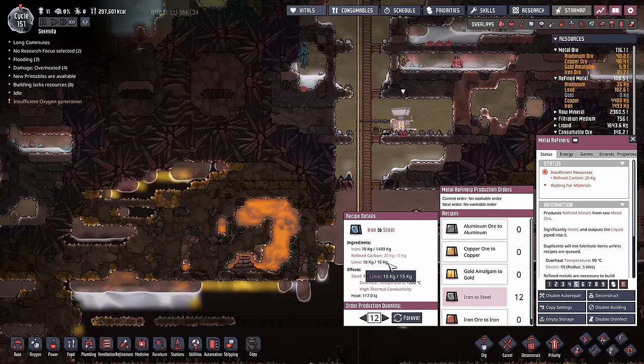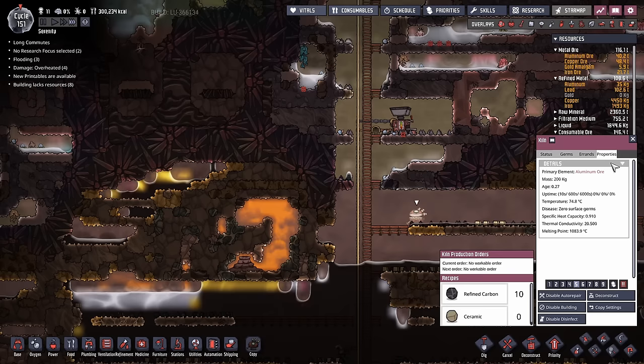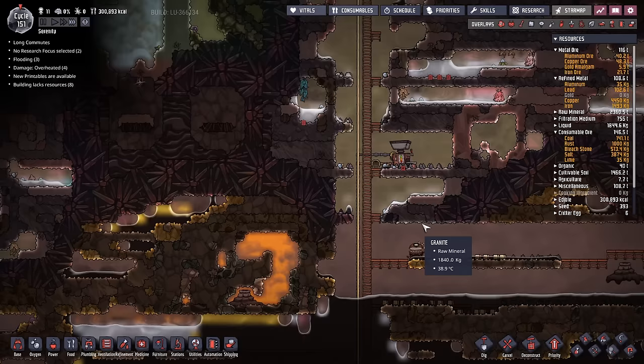Refined carbon and lime are very important ingredients for steel. The kiln is what you use to make the refined carbon — very easy, just queue up 10 pieces. The kiln is also very handy because it doesn't have an overheat temperature, just a melting temperature. We made this one out of aluminum ore, so it'll melt at about 1,000 degrees — it's got a lot of give. You can pretty much place it anywhere.